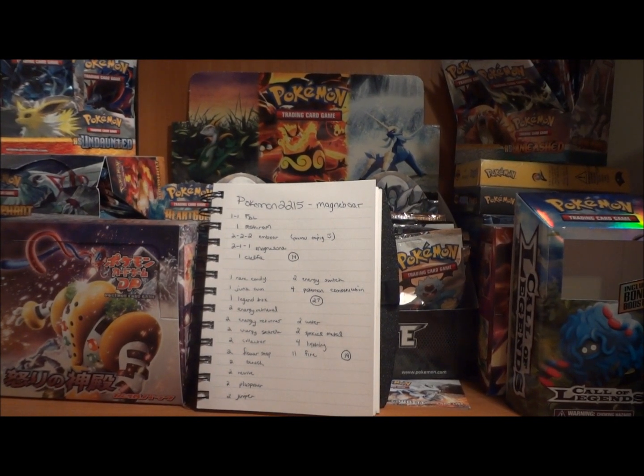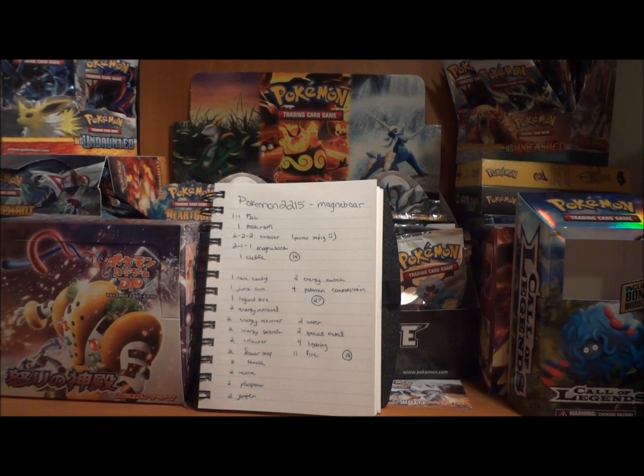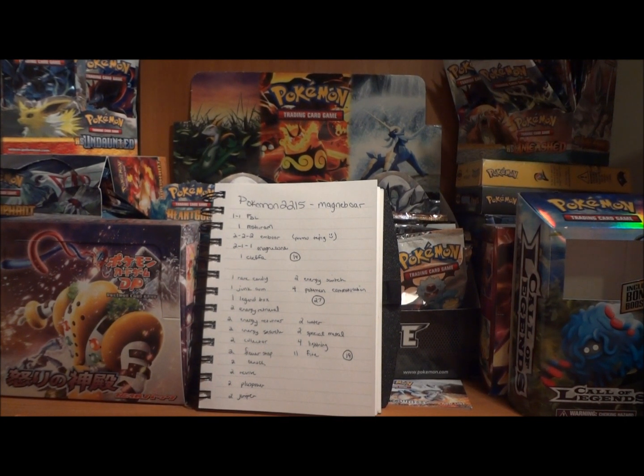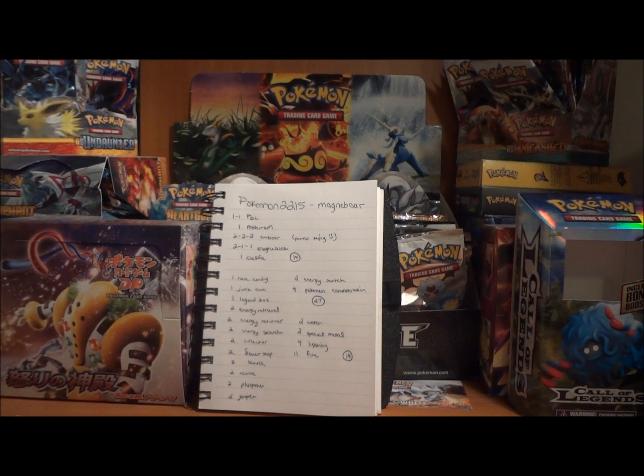You have two Switch. Typically I only see one, but I honestly don't think two Switch is a bad idea. The two Revive, I don't think are really necessary. It's kind of nice to put your Reshiram directly from your discard pile back onto your bench, but I think if you have any more Reshirams you can just use a regular Holo or a Reverse Holo. If you increase your Reshiram line, I don't think you'll need those Revives. The two Plus Power — I don't think are totally necessary, but you never know when you might need a Plus Power, so I don't think that's a bad idea.